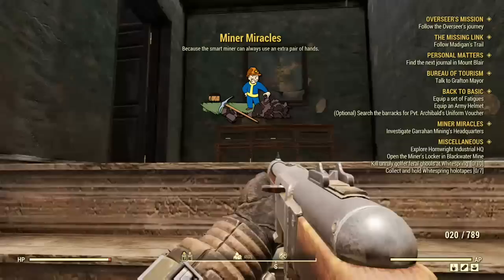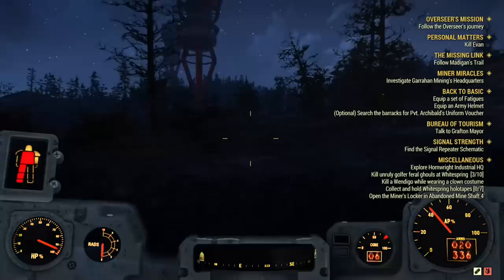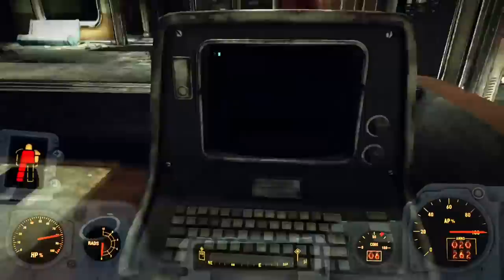I think there's also one on Mount Blair. Either way, once you get it, it gives you a quest marker down here in the south. You need to be level 25 in order to do this. This is a pretty interesting quest because it actually gives you some really good rewards, and even better, some good power armor gear that you can use. Definitely highly recommend it. Once you get inside the building, you do have to clear it out — there are a lot of enemies in this particular building, so watch out for that.